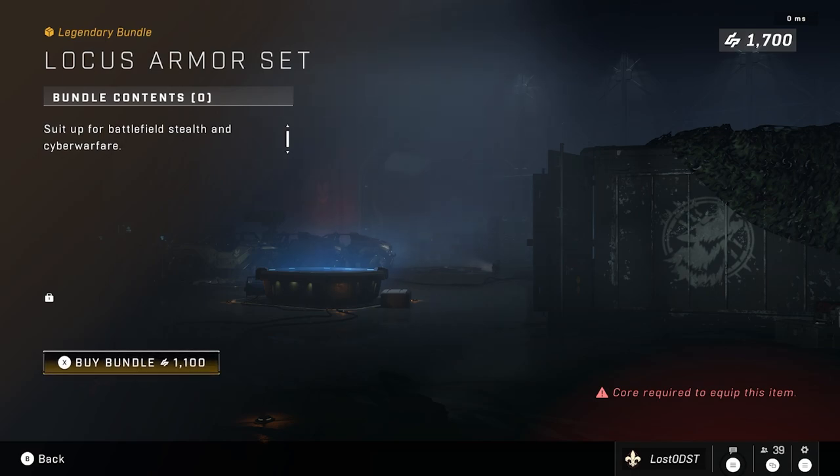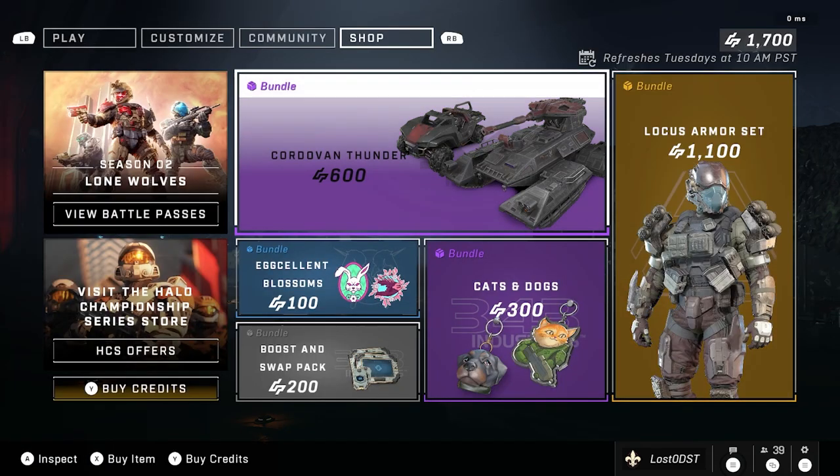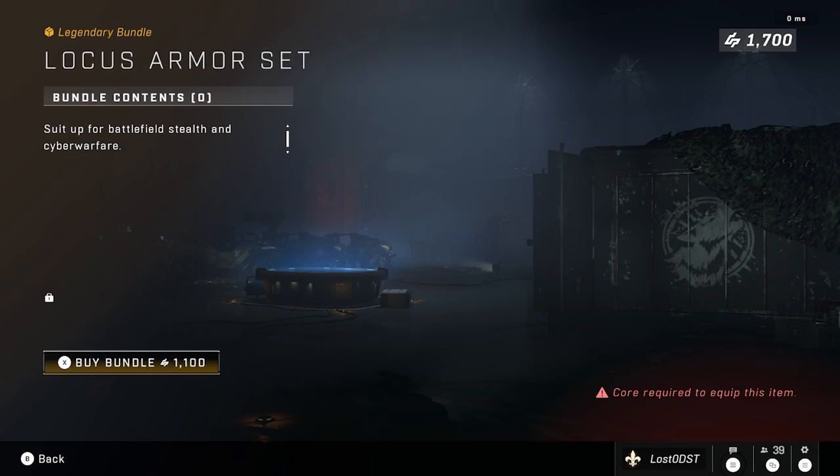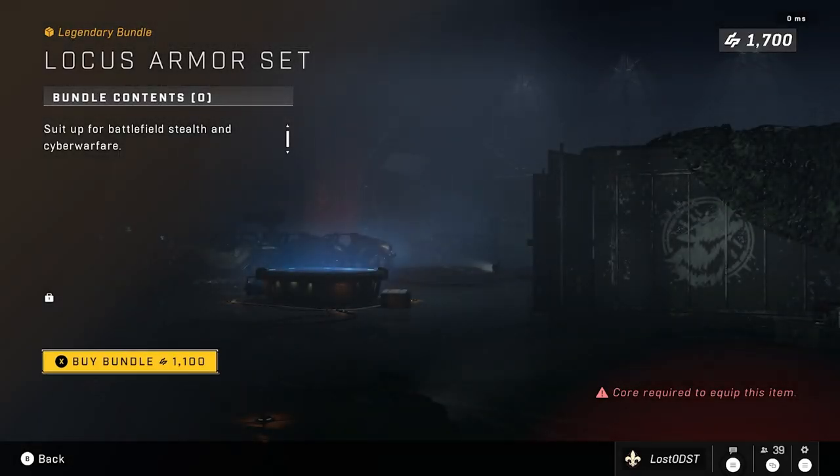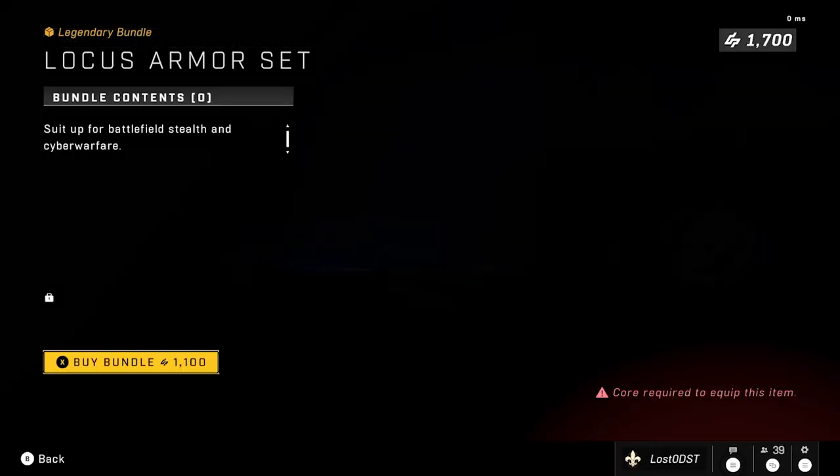Whoa, wait — what's that? Is this some kind of loot box system? We can't even see what's in here; we just have to buy it and see what's in it. You've seen it here first folks — loot boxes have made their way into Halo Infinite.